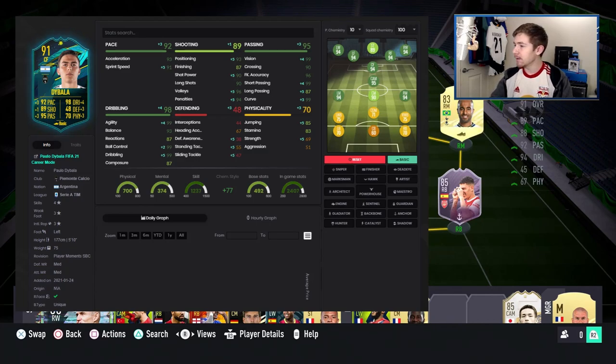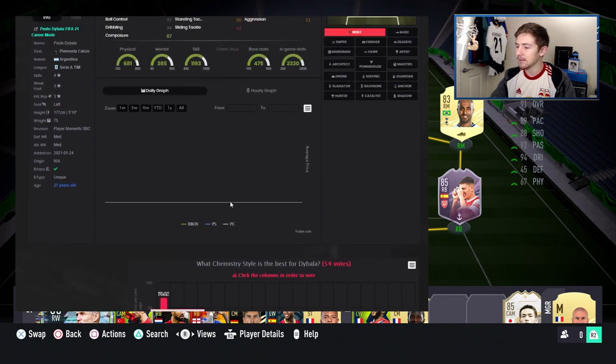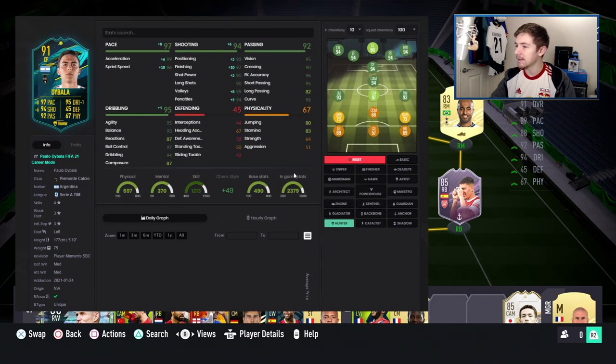Interestingly, with a basic chemstyle this guy in-game becomes a 95-rated CAM, but he's only an 89-rated striker — quite the difference. So that kind of tells you the role this guy could play. If we're going to be using him as a striker, Hunter chemstyle is going to be the obvious one, and it definitely does give him a notable boost. His shooting stats become absolutely brilliant and his pace obviously becomes top tier as well.